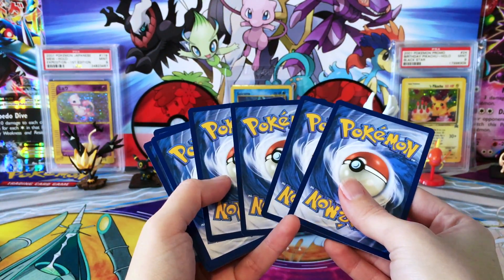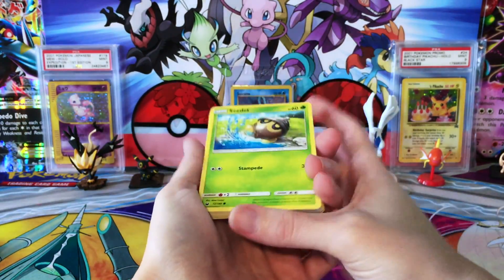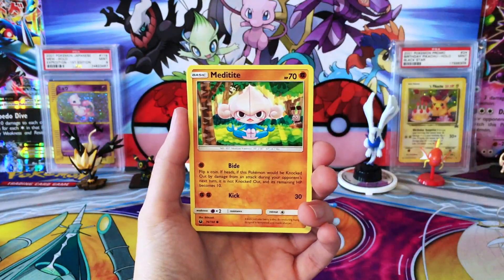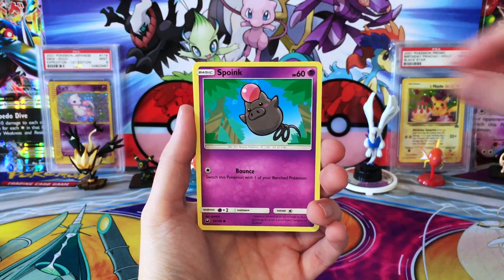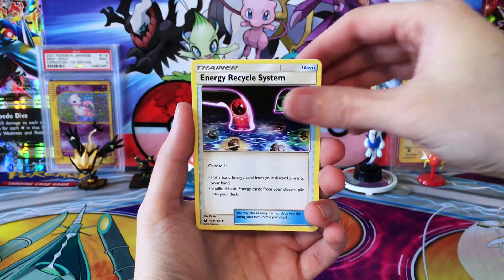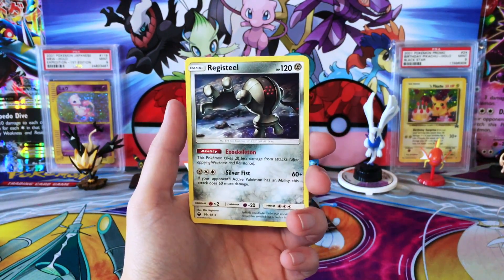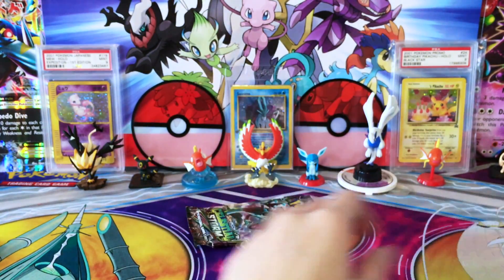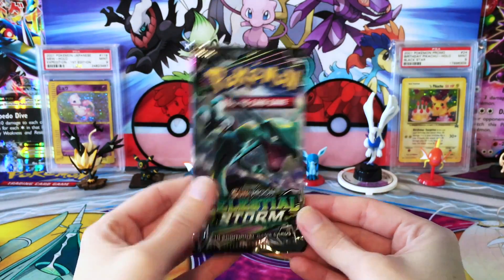Okay, come on Glaceon, you need to pick things up here. We've got two packs of Celestial Storm for a bit of redemption. We've got Seedot, Meditite, a Wingull, Baltoy, Spoink, a Darkness Energy, Loudred, Energy Recycle System, Shrine of Punishment, a Fisherman, and a regular Rare Registeel. So we are not feeling the love here from Glaceon.